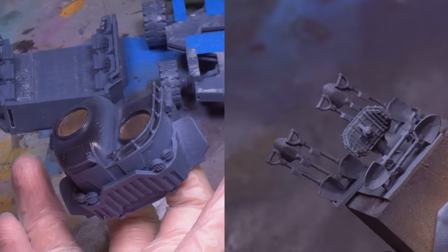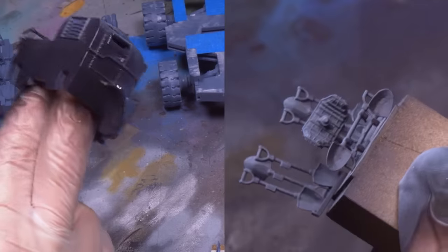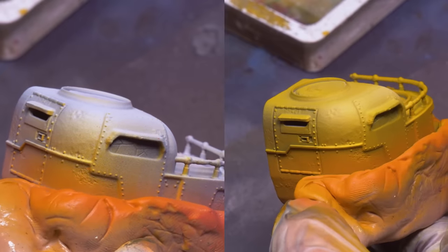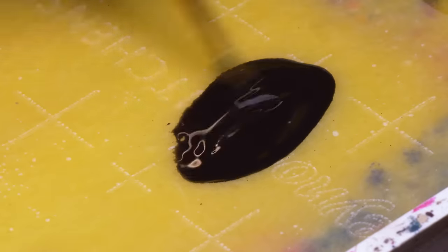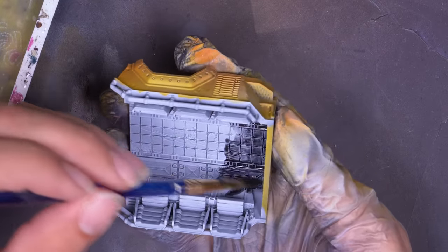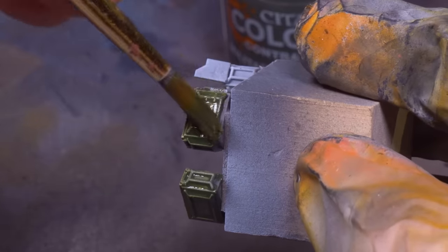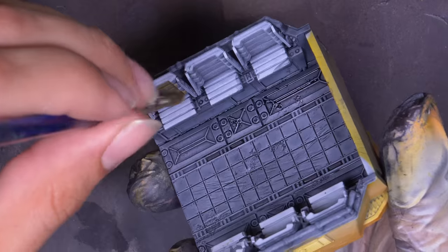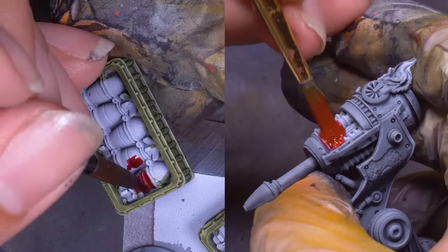Now that I have the base built, I can disassemble my car for painting. I primed and Zenithalled every piece — having it all separate makes it much easier to reach everything with airbrush base coats, speed paints, washes, and dry brushing. For the cabin I went with yellow, spraying my cultist skin color from below and yellow from above. I mixed up Speed Paint black with medium for all the metal bits, picked out the ammo boxes with military green, and gave accents like the blanket a coat of yellow. Mortars and lasers — very special to me — got my special things color of red.